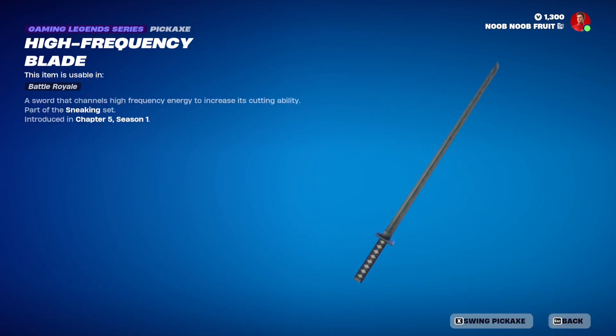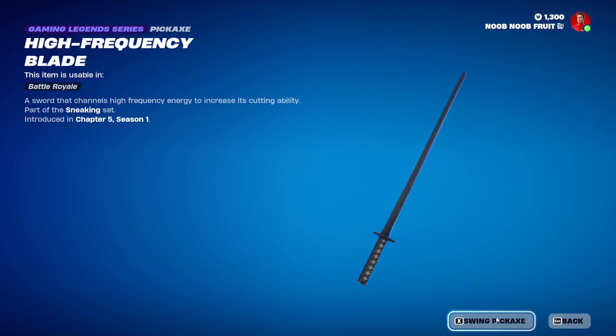Here's the katana pickaxe — it's pretty clean. Let's swing it and see. It has a nice knife sound to it and a swoosh swinging sound — very cool. The description says it's 'a sword that channels high frequency energy to increase its cutting ability.' Pretty awesome.